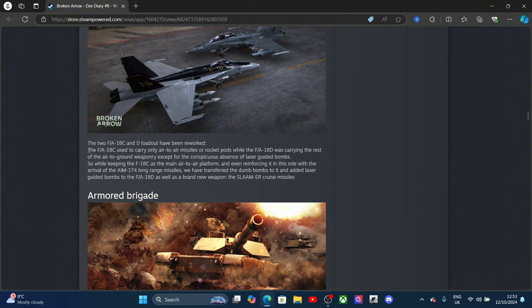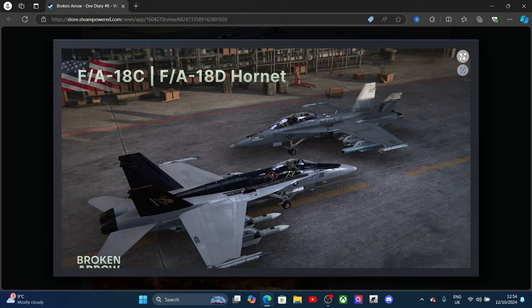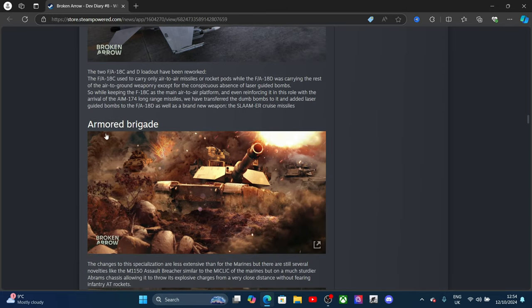The two F/A-18Cs and the D variant have been reworked. The FA-18C used to carry only air-to-air missiles or rocket pods, with the F/A-18D carrying air-to-ground weaponry except notably no laser-guided bombs. While keeping the F/A-18C as the main AA platform — reinforced with the arrival of long-range AIM missiles — the dumb bombs have been transformed and laser-guided bombs added. A brand new weapon — the cruise missile — has also been added.